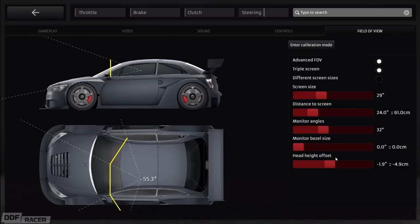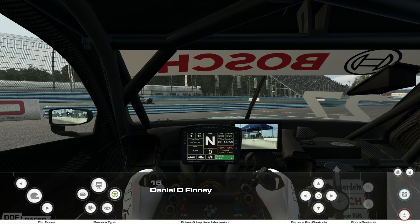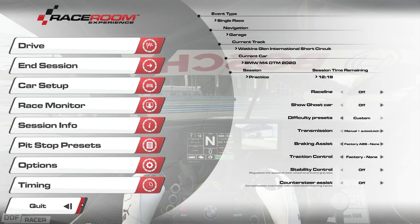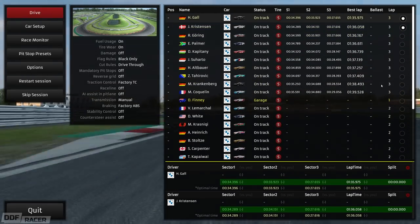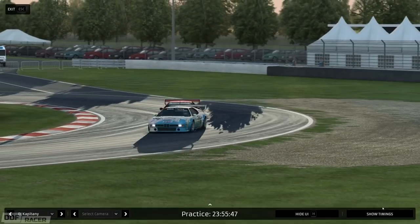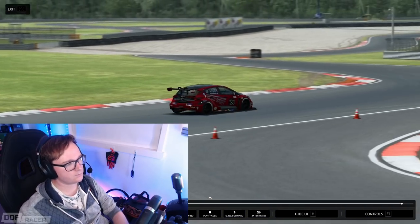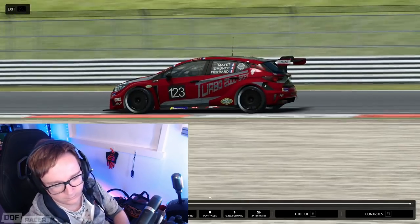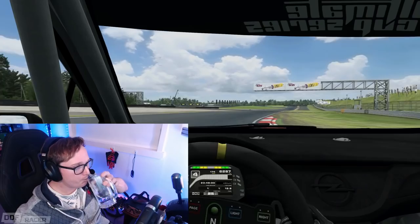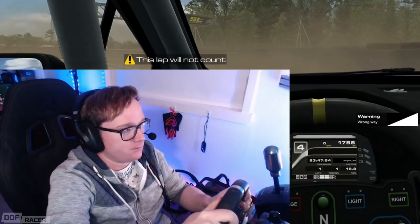Looking at the in-session menu is another big change. Previously everything had its own individual page, such as the timing screen, session settings, and all the rules, which just made things a little clunky. Now on the main screen we have everything in one place at the same time, which is much neater and more easily accessible. There's also now an instant replay feature available which lets you go back and have a look at the action on the spot without having to wait until the end of the session, quitting out, loading the replay, and then trying to find your spot. Although be warned — when the replay is over and you resume driving it'll just throw you straight back into the action, so hands on the wheel and be ready.